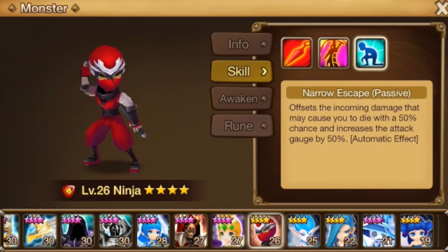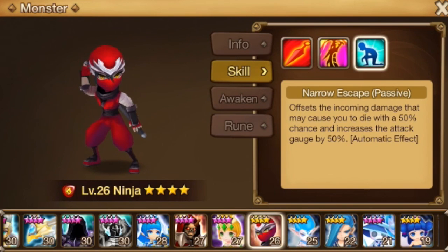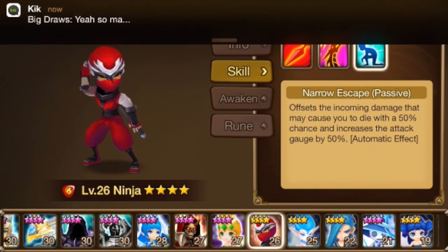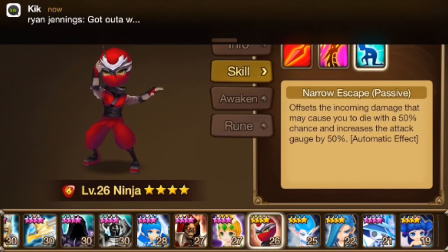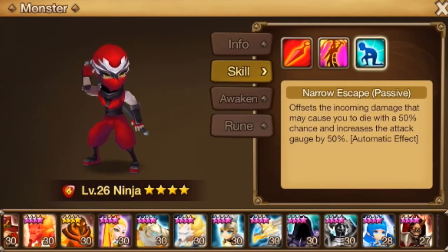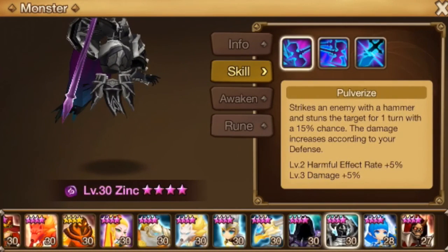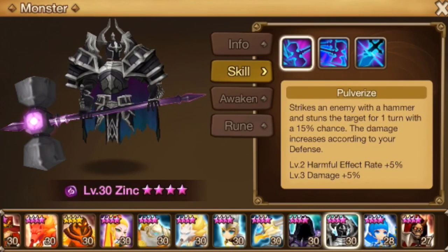Fire ninja — a lot of people like him because of his passive where he has a 50% chance to survive. But that's a bit of a gamble on survivability. He can be built to do major damage given his high base attack, but he's just not going to be a priority focus. Shannon is always good. Fire reaper is arena-only, good until about mid-game.